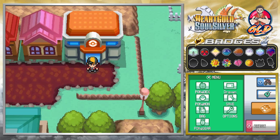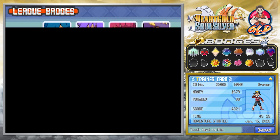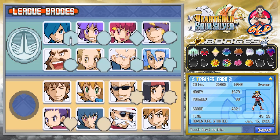What's up guys, it's me your host Draven, and welcome to another episode of our Pokemon HeartGold SoulSilver walkthrough. We got ourselves four badges in the Kanto region - it's pretty awesome, pretty great. I feel like a champ.